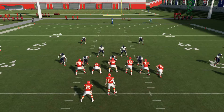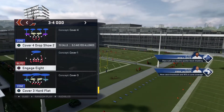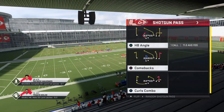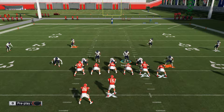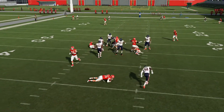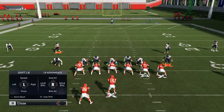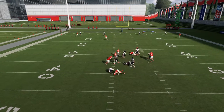We're going to run the blitz one more time, then the coverage one more time. For the blitz: hit Triangle, baseline, show blitz, blitz all, Quarterback Contain — you don't have to use Quarterback Contain if you don't want to, but I do choose to. Here comes Khalil Mack — you're getting sacked. Without Quarterback Contain: baseline, show blitz, blitz all. This is what your play art should look like — either way, the blitz is coming in and you're getting sacked.